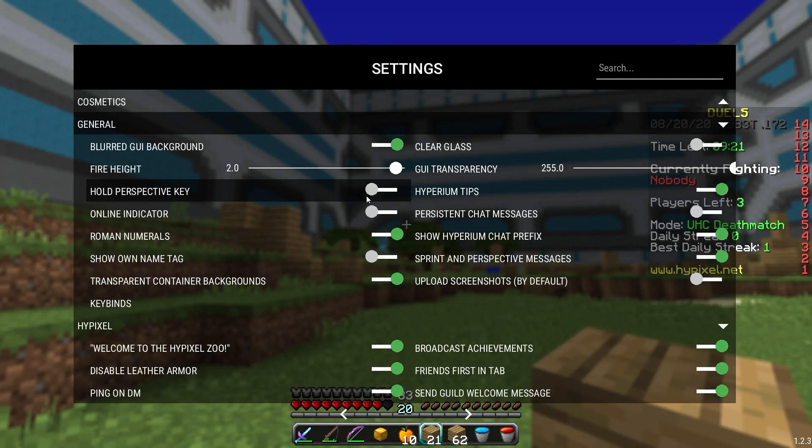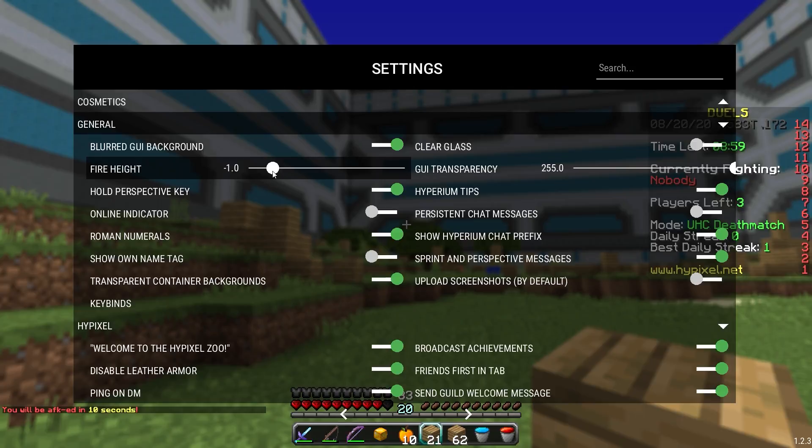They're both just fighting on the ground. I wanted to take a closer look at some of the settings you can use - so you can set fire height to minus, which controls whether you can see fire around you or not. That's great because I normally use a texture pack to change this, so it's great that it's just an in-game option.